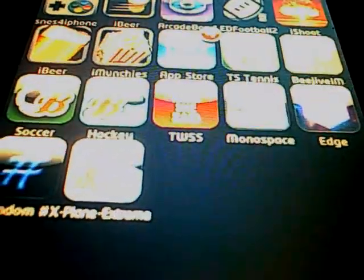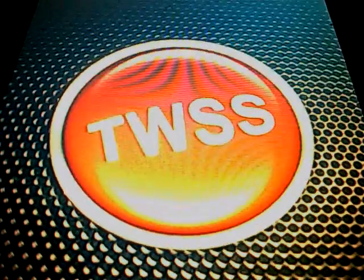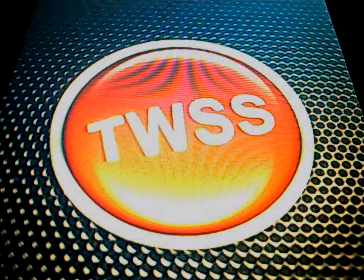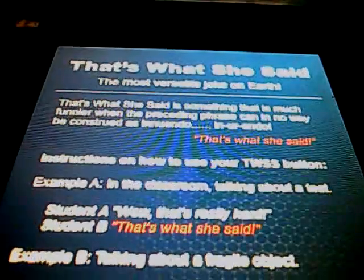Next we have That's What She Said — free app. There's a big red button, and it says... 'That's What She Said!' Very simple. Hit the little 'i' down here and you'll get a list of instructions of the best times you want to do it. Very simple app, free in the app store.